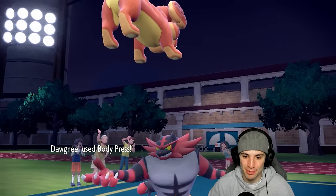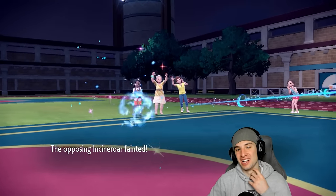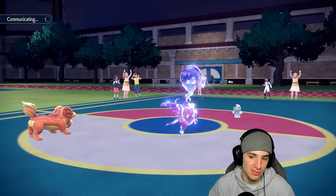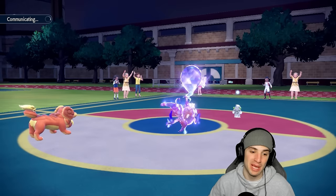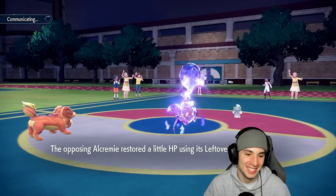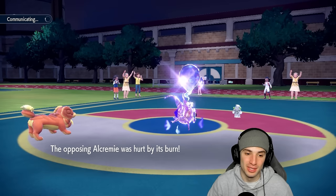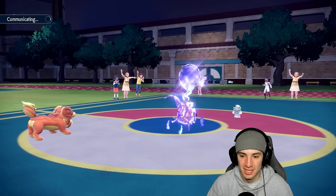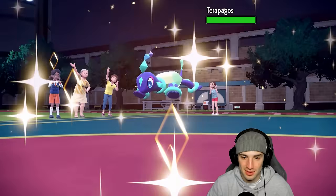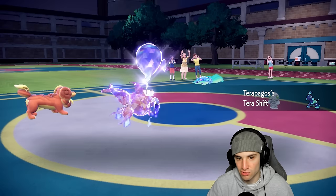Body Press flies in — super effective — get it on out of here! Doxspun and Qiu, I love it. Doxspun, what a dog! Light Screen comes out, a little scarier, but we're still throwing Lava Plumes and Well-Baked Body boosting. Doxspun is so sick — I really like Fidough too, its pre-evolution, such a cool Pokémon that just hangs out in the bakery in Scarlet and Violet. Terapagos comes through — Tera Shift activates.